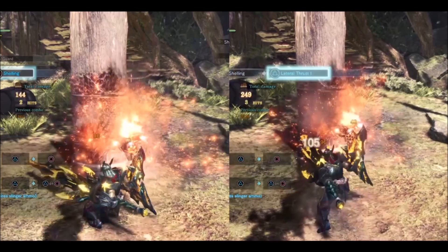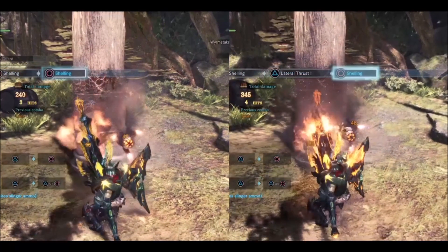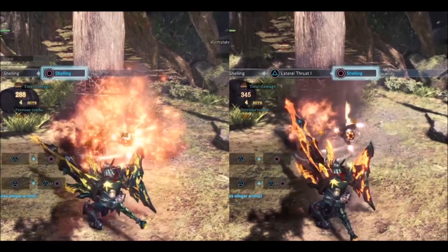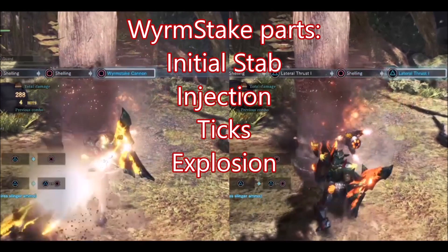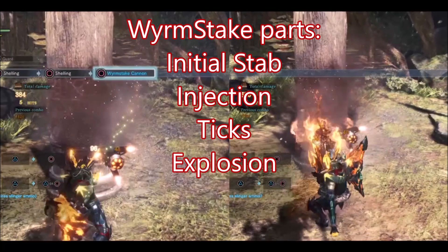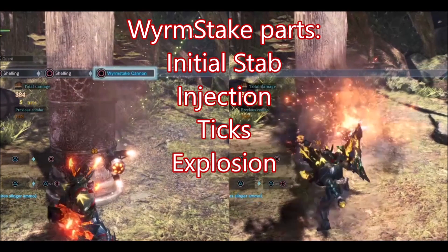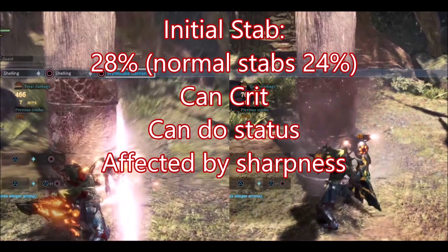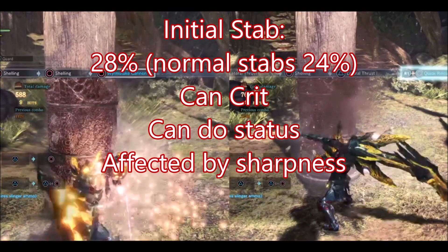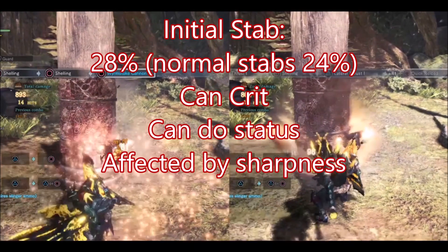The target of today's video is the direct comparison of damage between the poke shell combo and the worm steak one. First of all, it is necessary to understand how worm steak works. Worm steak is composed of four attacks. There is the initial stab — it has a motion value of 28% of your raw, that is a 16.6% stronger poke. It can crit, apply status, and get sharpness bonus. It is a regular normal melee attack.